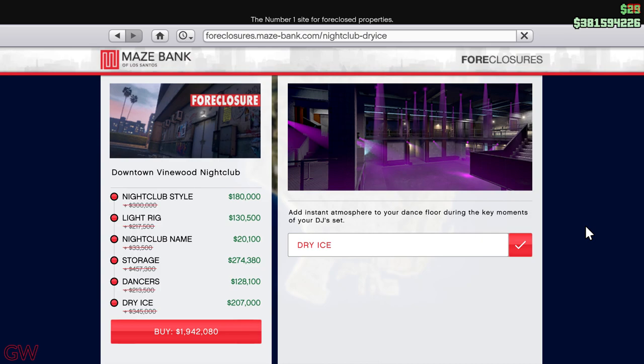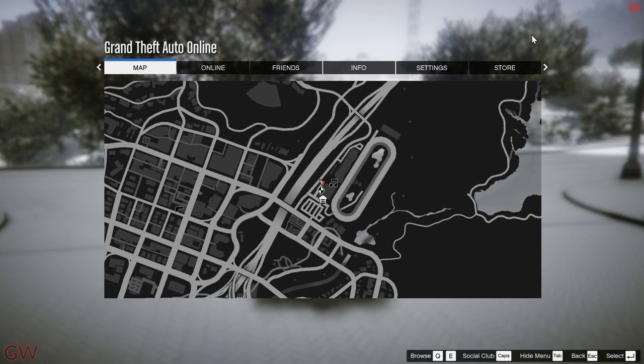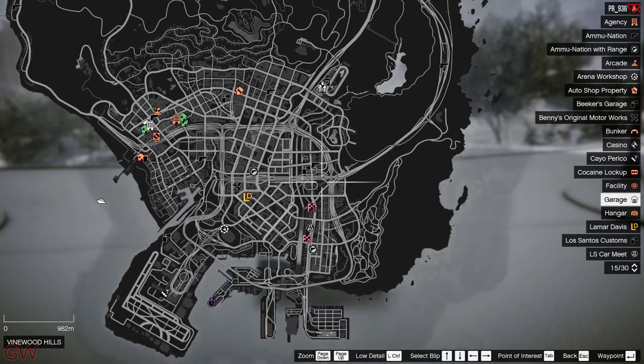If you're short on money, skip the visual upgrades and just get what's necessary for the money-making aspect. You also get 31 car garage spaces with the nightclub, so that's a nice bonus.